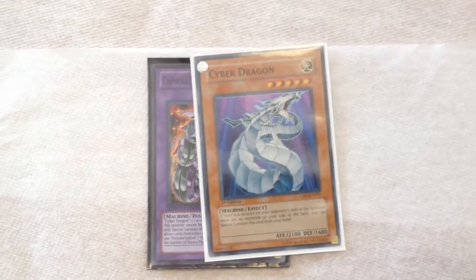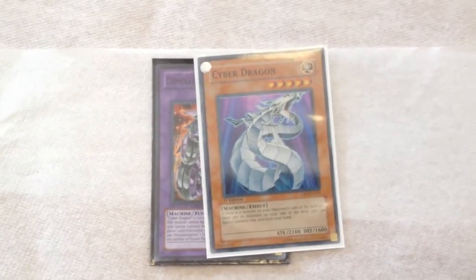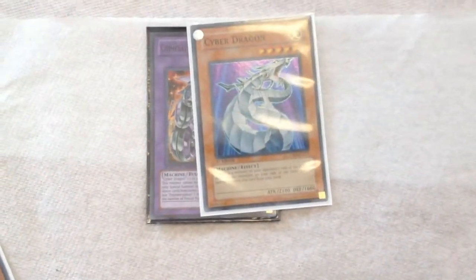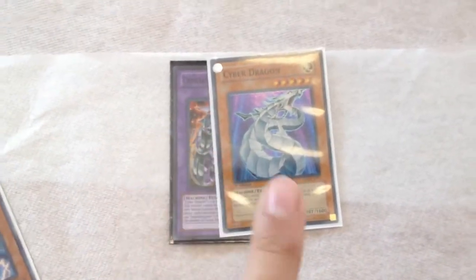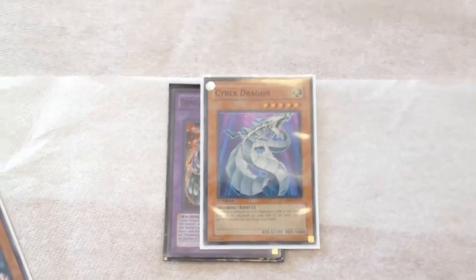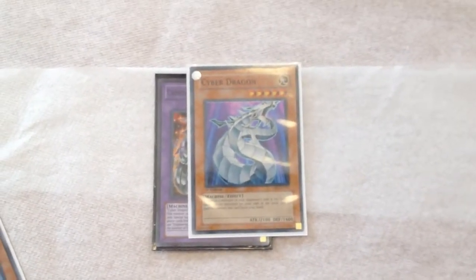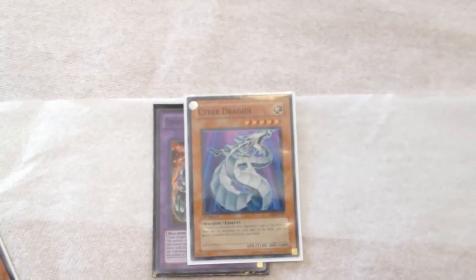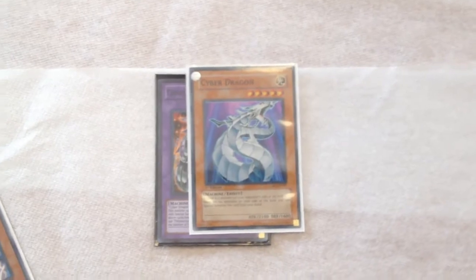Alright guys, that's enough for today's episode of Tech Choices. Next week we'll talk about another card. Give me a thumbs up for Cyber Dragon and leave your comments down below — let me know what other cards you think are tech cards. Don't forget to hit the subscribe button. Keep playing good Yugi's, guys. Peace.